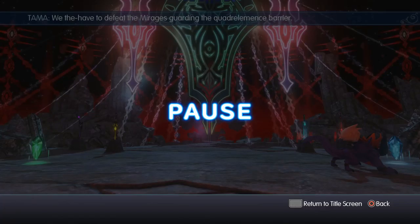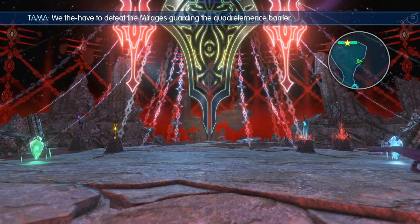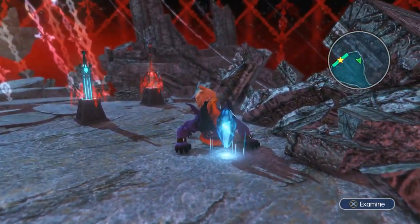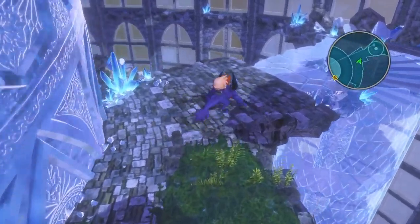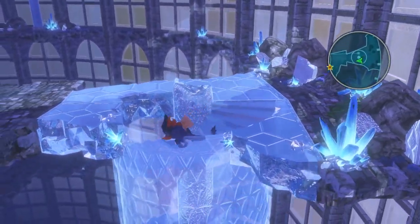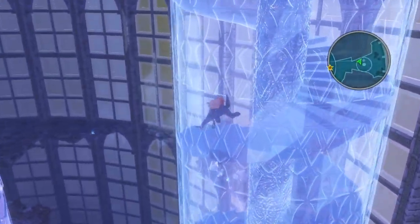I decided to mix things up a little bit again — I can't stick with one team. We have like a half-gate to open, a set of keys, something along those lines. The water path is up next; we had the wind path in the last part, which was pretty all right. We also got Titan, which I guess is also pretty all right. So yeah, I mixed up my team and exchanged some mirages.